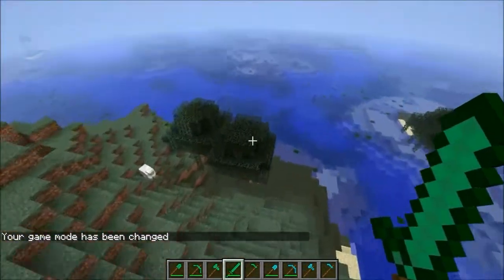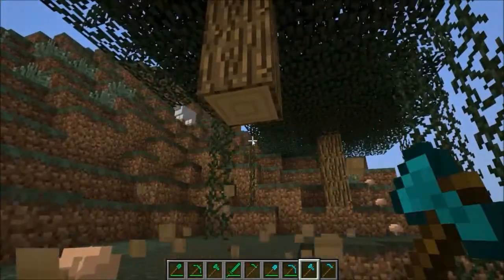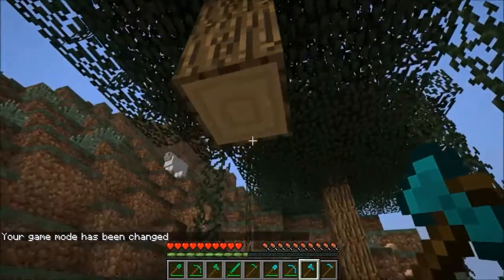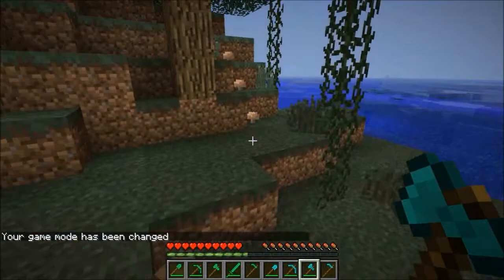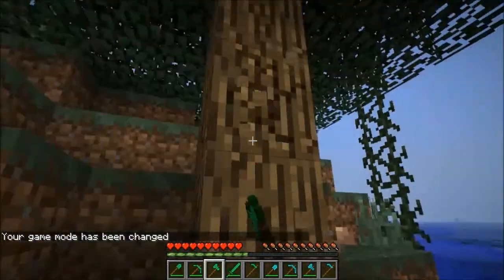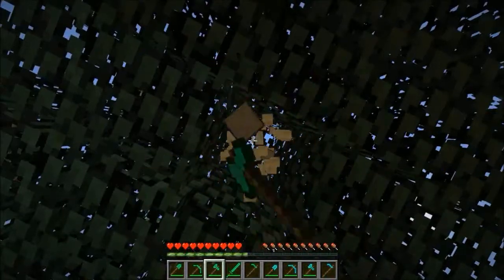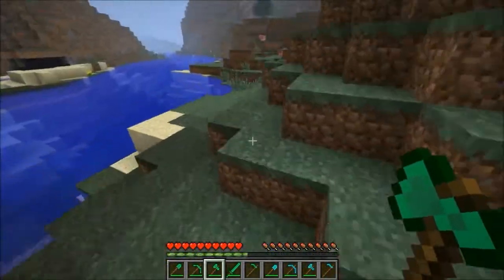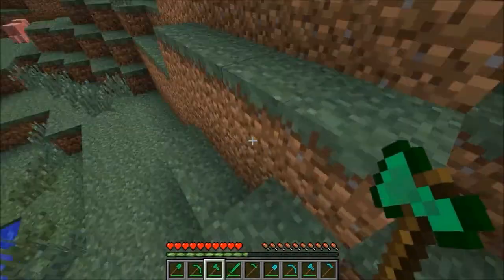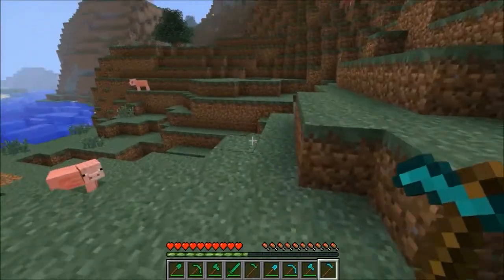Alright, so we got two trees right here. Let's go axe them up. This is diamond. And once again I forgot — there we go. Diamond. Achievement. Alright, now emerald. It seems like to me that the diamond seems a little bit faster. So the pickaxe seems faster for emerald, the diamond seems faster for the axe. The shovel is about the same. And the sword is a two-hit kill for the pig.